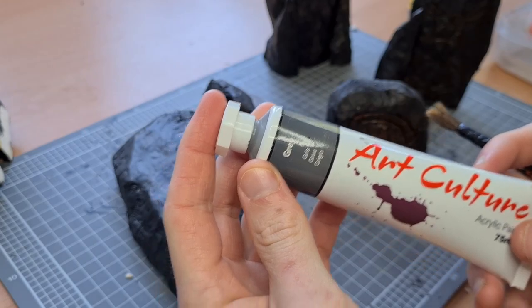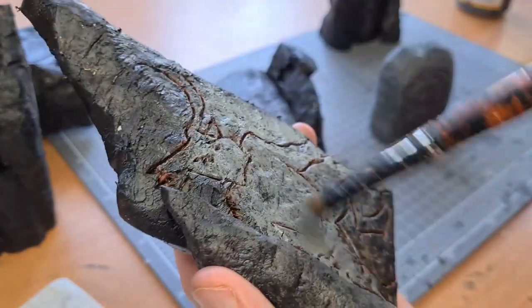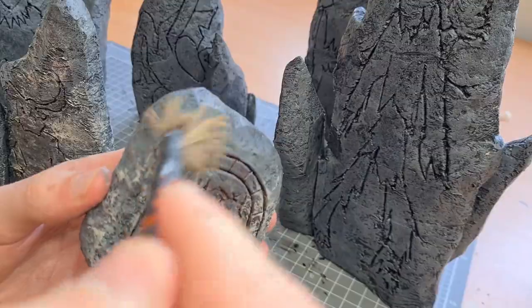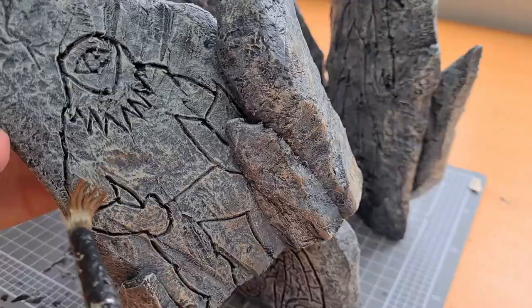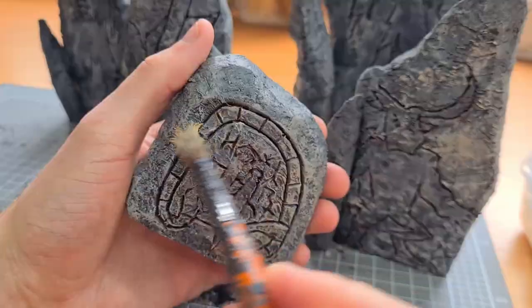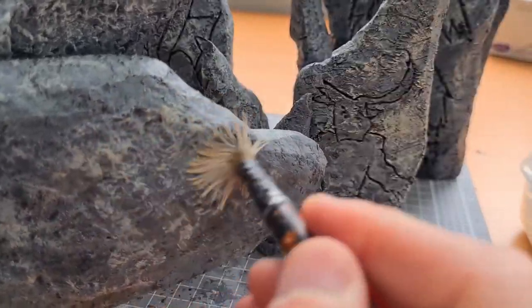We moved on to painting. We're going to start with a heavy overbrushing of grey to get that stone texture — make sure your brush is dry and don't get into the grooves. I tried a different stone technique using a tan and a brown. I overbrushed a second time to give it a bit of grit and texture, then followed that up with another overbrushing of brown. I grabbed the tan, grabbed a dry brush, removed most of the paint, and then started hitting all of those high points on the stone to highlight.